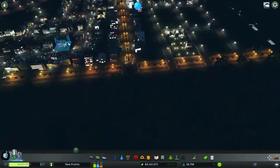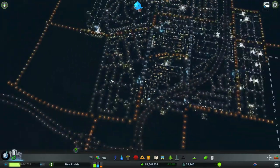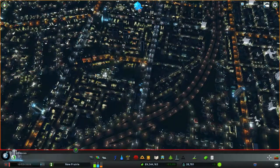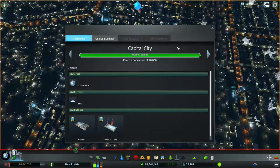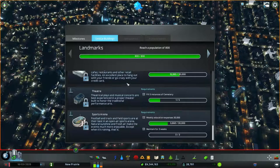A couple things happened off-camera unfortunately. I was doing some tidying up from the previous episode, just to make sure everything was building okay, everything was filling in. We upgraded to Capital City last time, which means we now have harbors and cargo harbors, which is something I do want to get going down the line. We also got a brand new unlock, and we're still working towards all this.